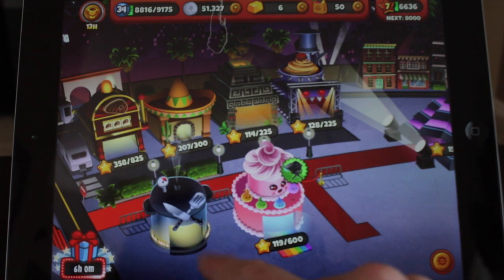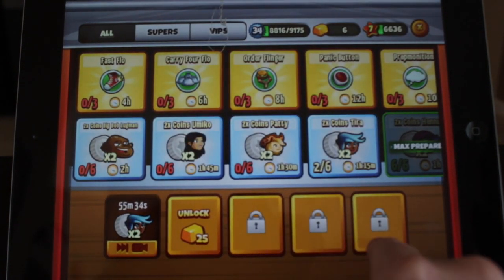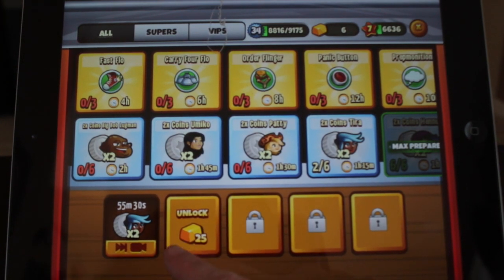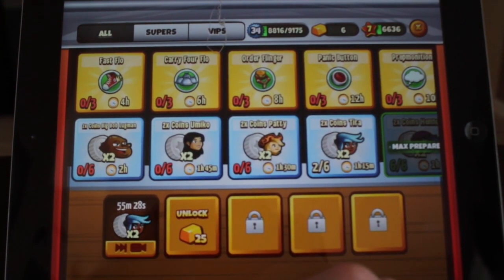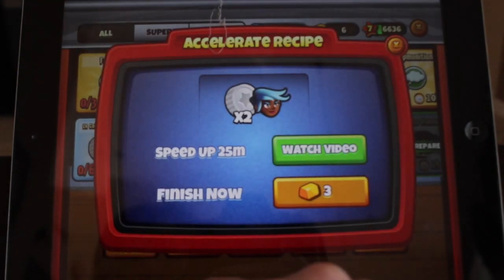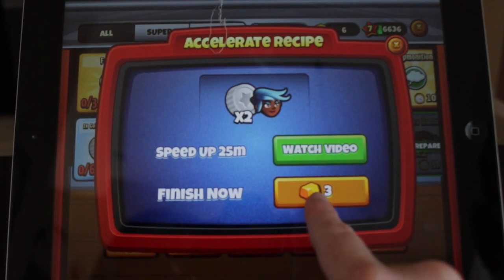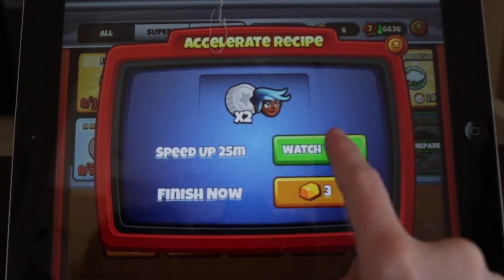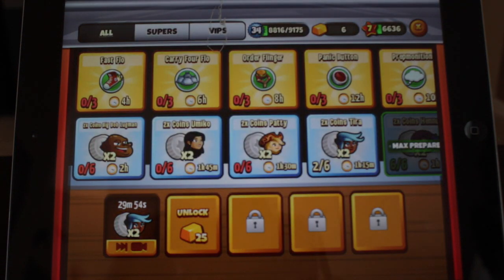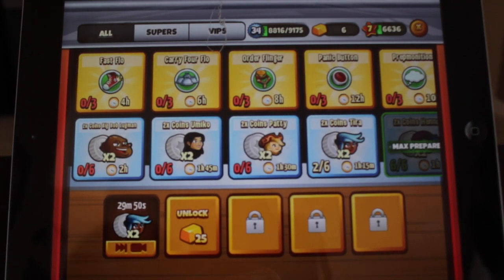So if you go into the prep kitchen, you can unlock things that are going to cost a lot of gold, but you can then prep more things faster. A way to also speed up prepping is you can go in and it will say 'speed up for 25 minutes — watch a video' or you can finish it now with gold, but we're going to watch the video. So that's another way to make it go faster — now it's at 29 minutes.